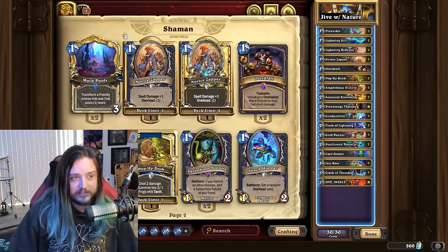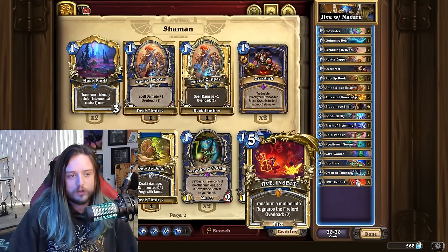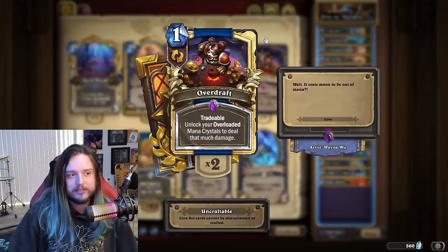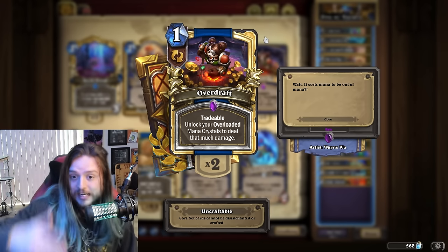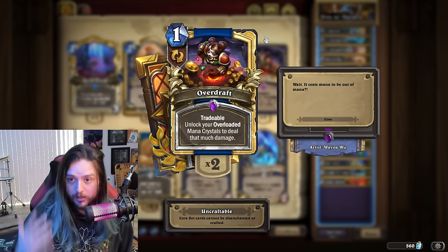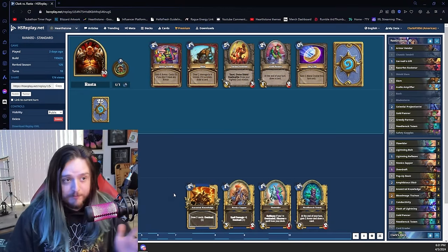The last card I want to talk about is Overdraft. With this deck, since you're playing Conductivity into Jive Insect, you're going to be overloading an extra six mana crystals. If you've already got spell damage on the field, Overdraft is going to deal like eight damage. Especially in matchups against Warrior, it's very important to utilize Overdraft in the best way possible.